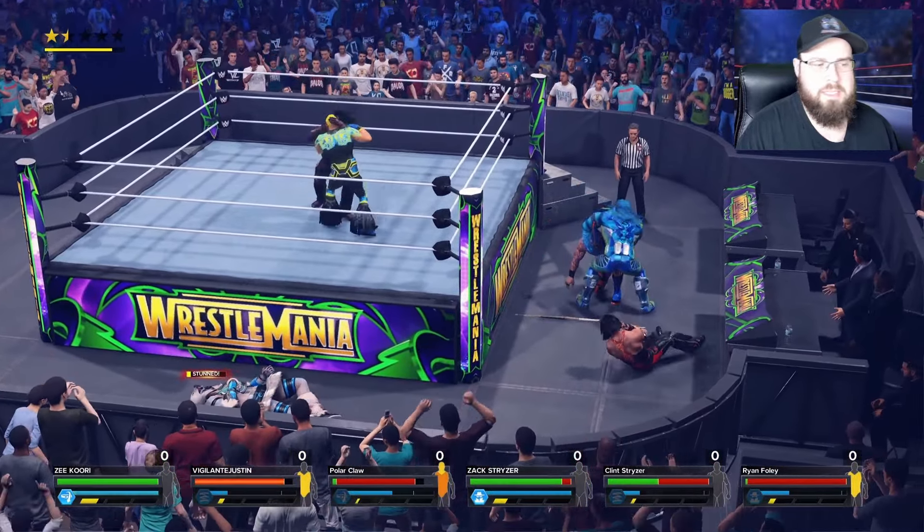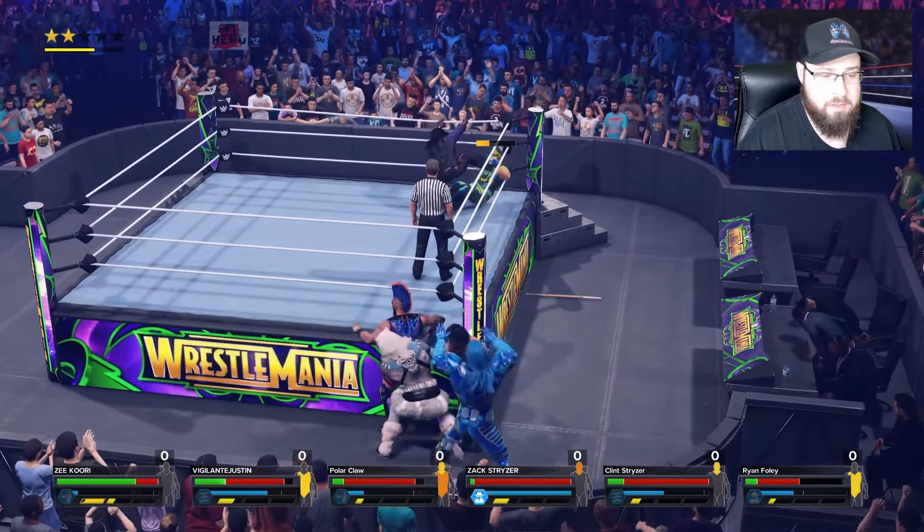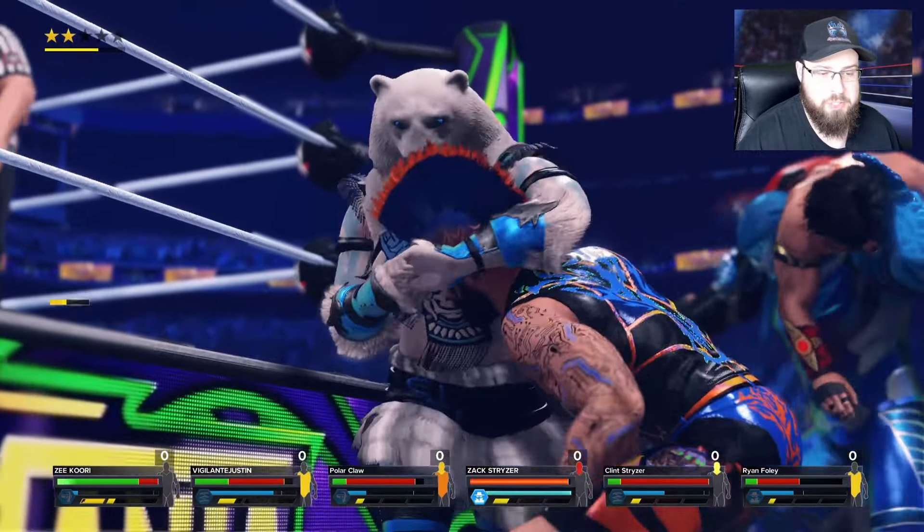It says: 'The most detailed and robust creation suite returns with all new support for create a referee, create a sign, as well as new parts and animations to design custom superstars, GMs' — so you can make a GM. Hopefully, like I said with the referees, it has its own spot so it doesn't take up our main character spots. And then it lists: arenas, entrances, movesets, championships, and more.